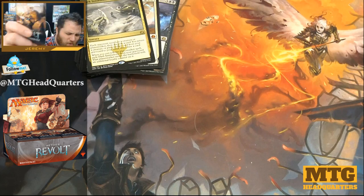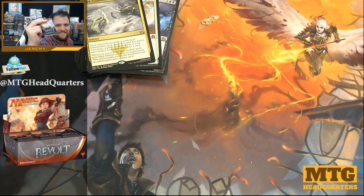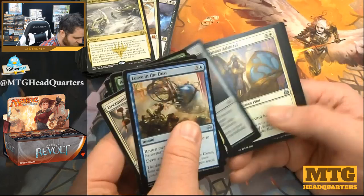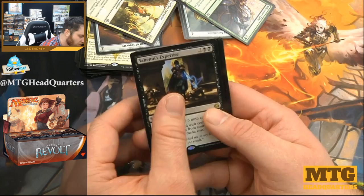Last pack! What are we going to get — foil Fatal Push? Lock your guess in down below. What do you think the last pack will hold in the rare slot? Lock your vote in by hitting like. Here we go — oh dang, brutal! Savage. Did you say Yahenni's Expertise? You probably did not. Oh there is a foil though!